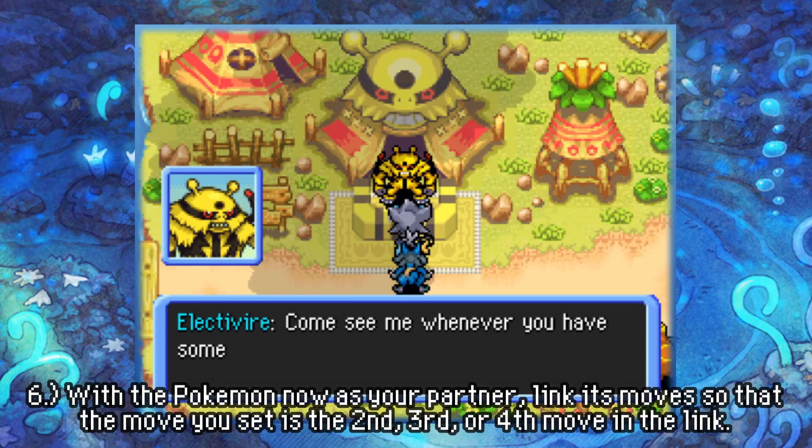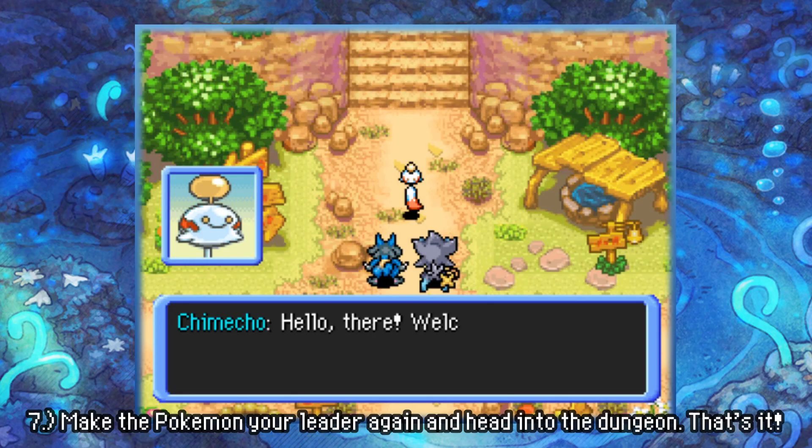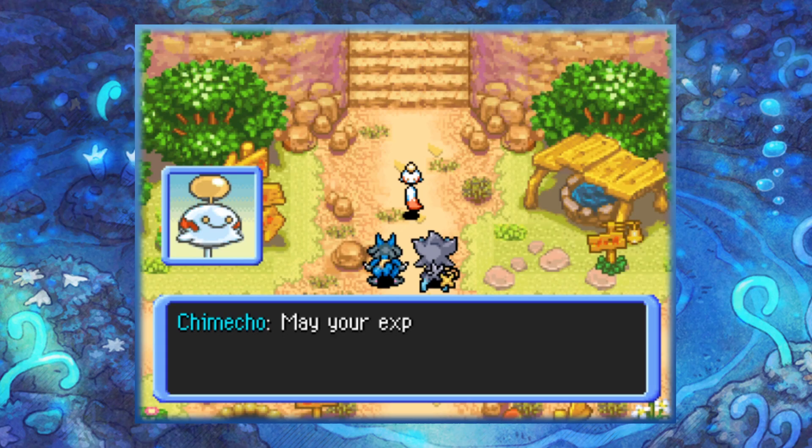Now we're going to go back to the water well, ring up Chimaco, and then make Dialga our leader once again. When we go back into Beach Cave we will see that this exploit has indeed worked.